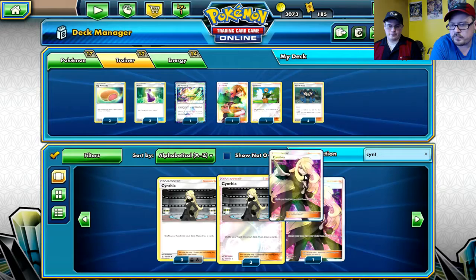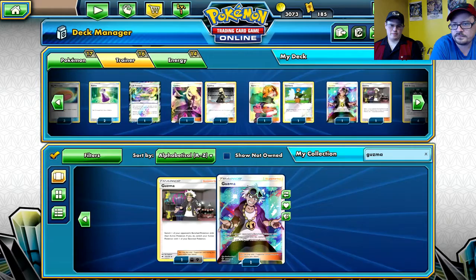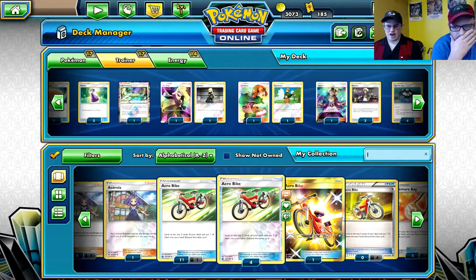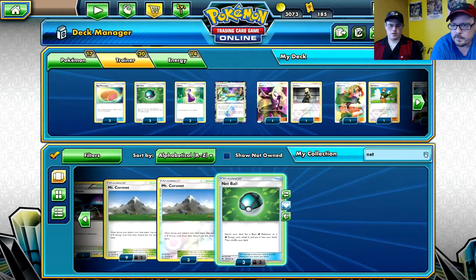Tate & Liza is more available currently. We have Cynthia and Cynthia is getting reprinted, we just don't know how much of a reprint it's getting. If you have more Cynthias than Tate & Lizas you could probably swap, but Tate & Liza is more available. Cynthia got discontinued shortly after it had a few printing errors. Then we've got Guzma because most decks are pretty stapled with that.